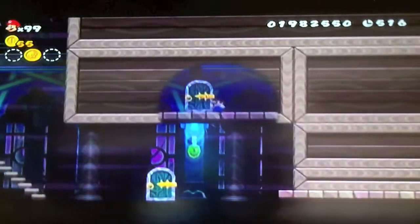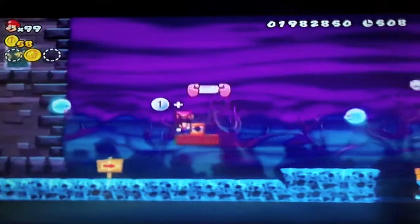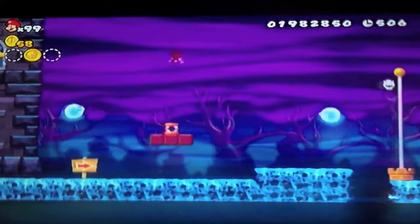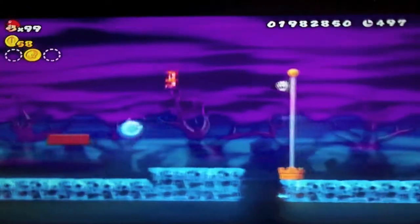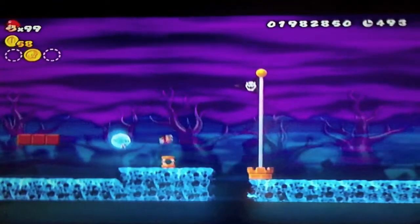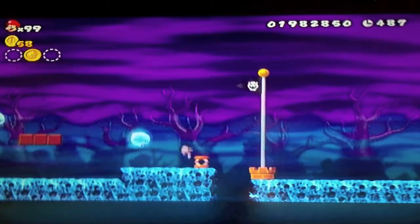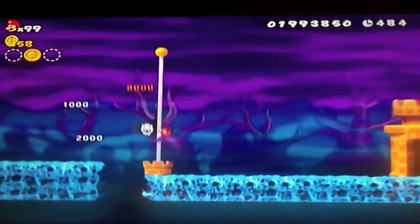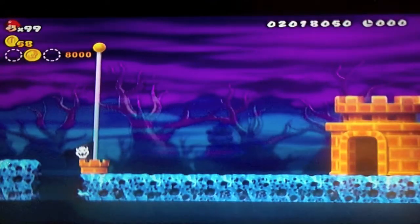There's your second Star Coin. And if you go up in this one right here, you can head up on top — that's actually how you get a Star Coin in one of the other Ghost Houses. You can use this springboard here to get yourself higher up on the flagpole — just throw it there, bounce off of it, and try your hardest to get it to the top. Eight thousand. I'm not even gonna bother cutting for the secret exit because I still have the first Star Coin to get.